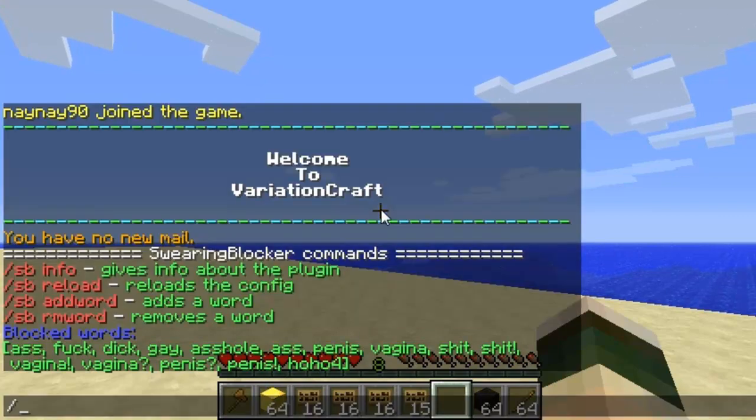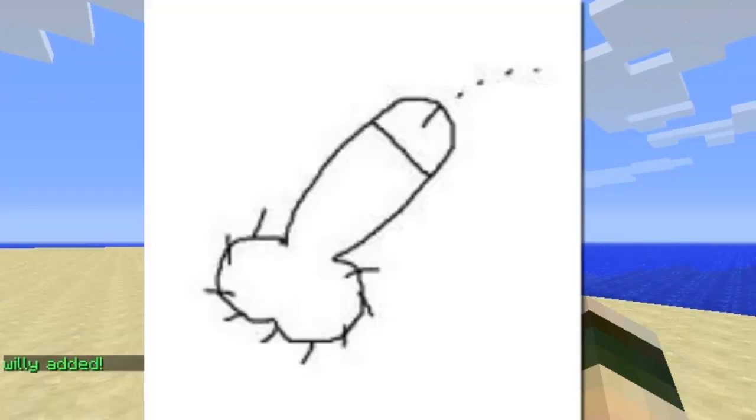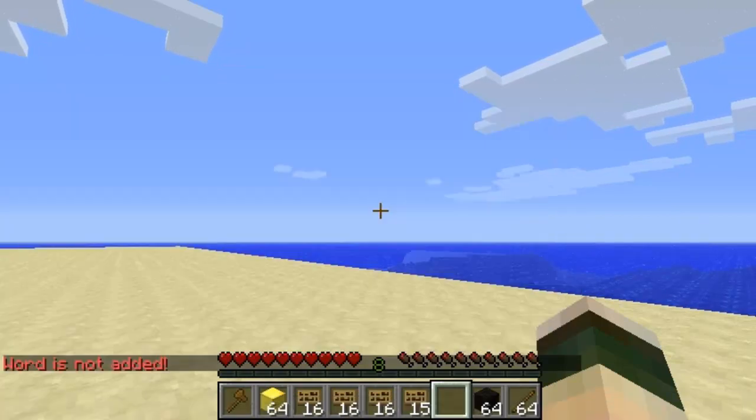To add a word in-game you type slash sb add word, and then you type in the word you want to ban. So I want to ban the word 'willy', so I'll just type that in now. If you wanted to remove that word you do sb rm and then the word, and then type in whatever you want after it — so I'll remove 'hoho4'.